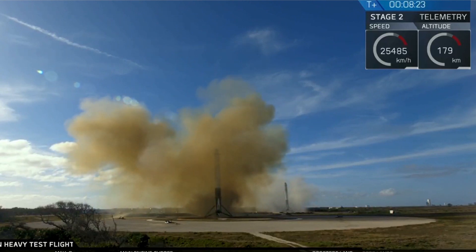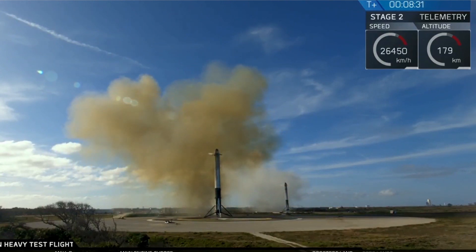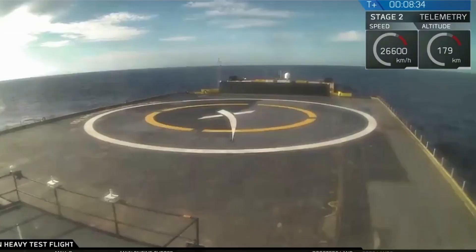Coming up very shortly, the center core will be attempting its landing on the autonomous spaceport drone ship. Sometimes the signal goes out when it approaches the drone ship, as the heavy vibrations make it lose signal — or shake up the antennas. Oh, and we've just gotten confirmation — we're waiting to hear what happens. We're listening in and still waiting to hear. We'll let you know as soon as we find out. People are cheering, but we'll get the call very soon on how that center core is doing, whether it's standing up proud on that drone ship or not.